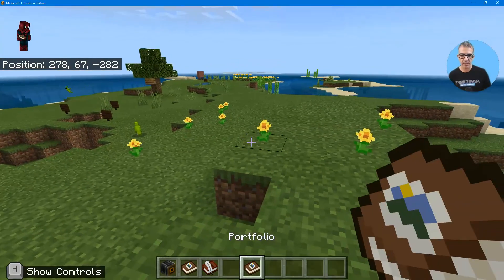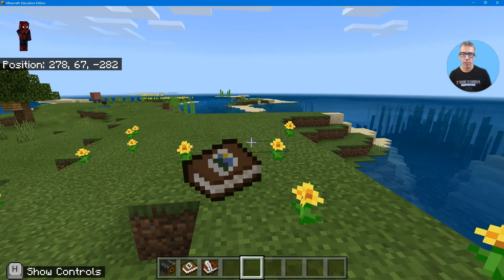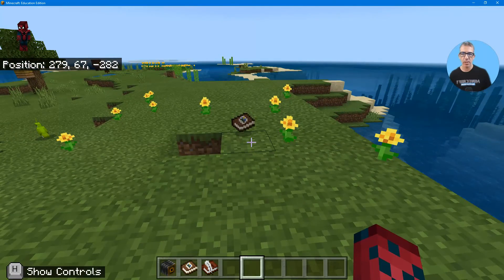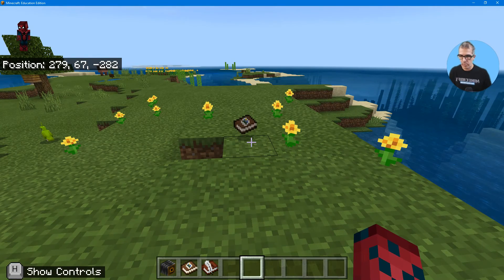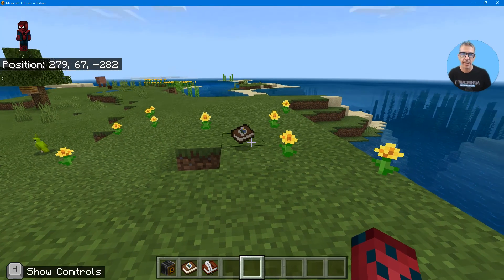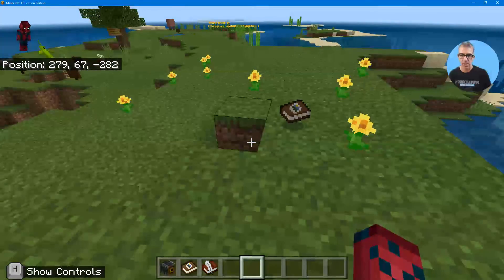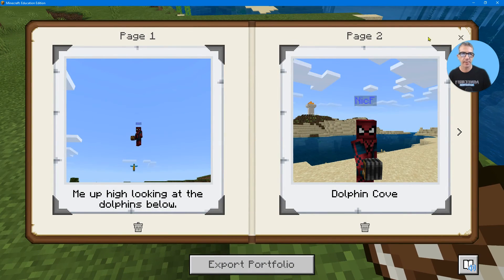If I want to get out of my portfolio, it's just sitting there. So if I want to leave this portfolio for someone — what happens if I hit Q? It drops, right? And so that portfolio of my pictures, if I'm in a multiplayer world, would be available for someone else to pick up and look at. So I can go here, pick it up, right-click, and there it is again.